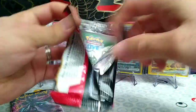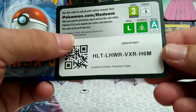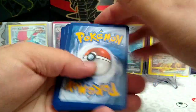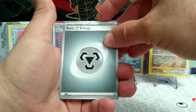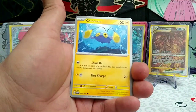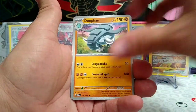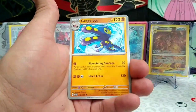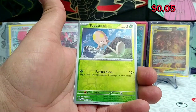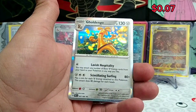Let's go ahead and get into it guys. We have the first card code for you. We have Metal Energy starting us off today, Greavard, Chinchou, Woobat, Scraggy, Dawnfan, Electric Generator, Grappaloct, Reverse Rare Barboach, Reverse Rare Toad's Cool, and a regular Rare Goldengho.